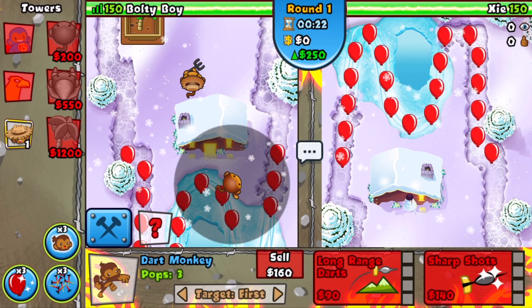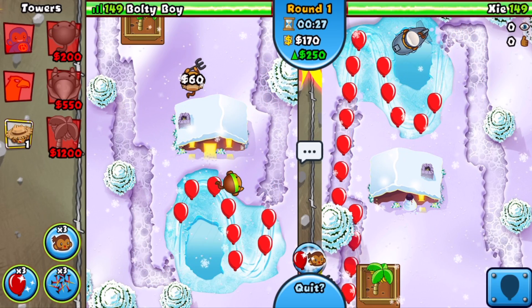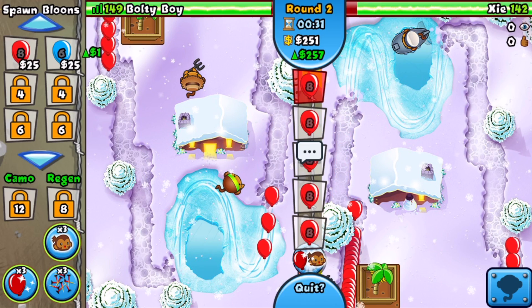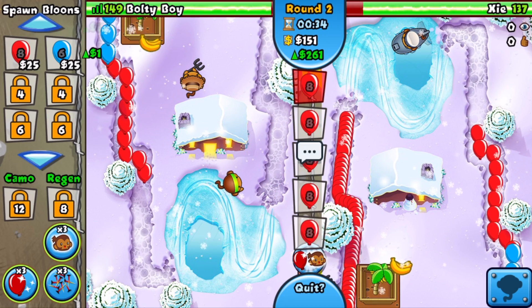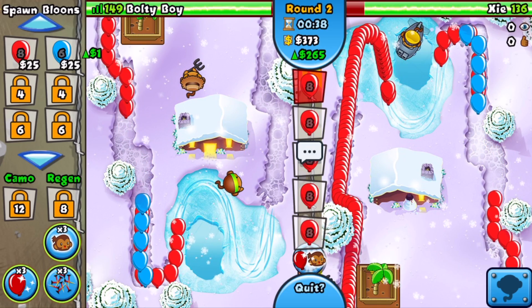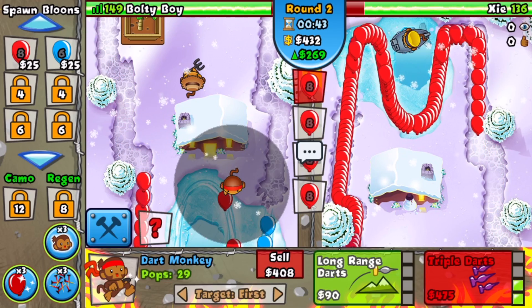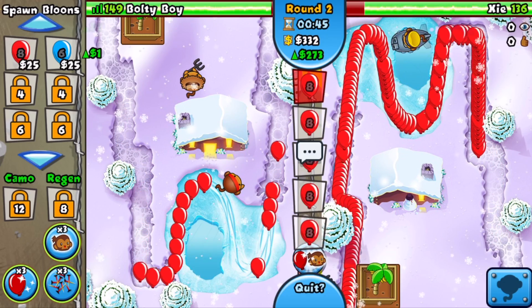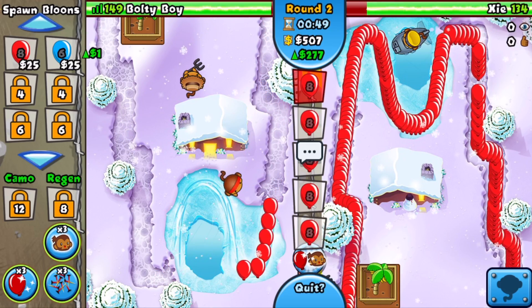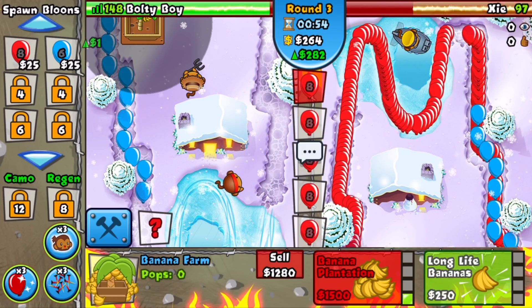I forgot to set down my dart - not gonna lie, but it's all good. We'll tank a few lives. We upgrade to the zero-one and he's starting out with a sub. This is great because we're gonna be super aggressive with all these reds. He also set down a farm and farms are a little more expensive at the base price now. He's just not gonna be liking this at all. Going for a zero-two right here - he should leak down to probably around 80 lives before he can upgrade to airburst darts.